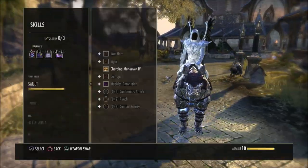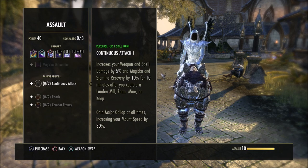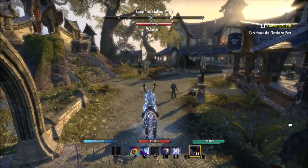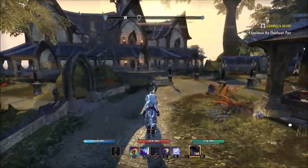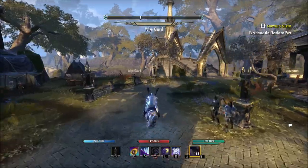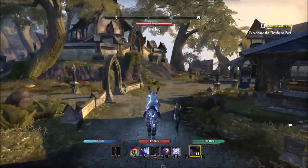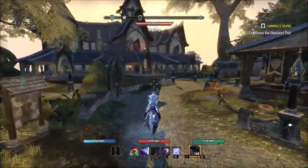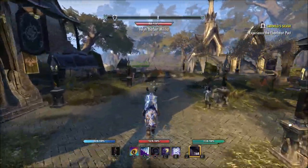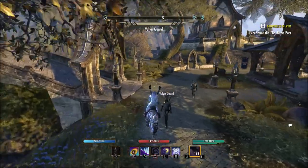Now let's go in here and we'll just put one point into Continuous Attack — that is all you need, just the one point. And now we'll get on the mount and you can see the big difference here. So if you're a lower level player, if you've just started playing the game and you don't have a mount speed of 60 and stamina of 60, this is going to help out no matter what level you are — high level, low level, whatever the case may be. This is definitely going to help out when it comes to mount speed. As you can see, this is a lot quicker.